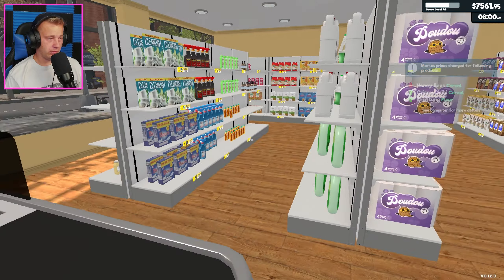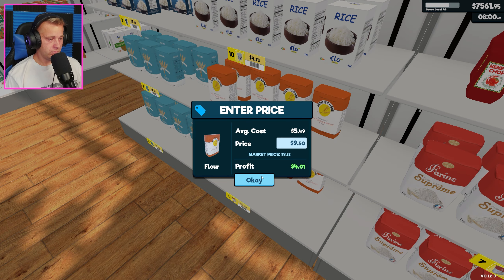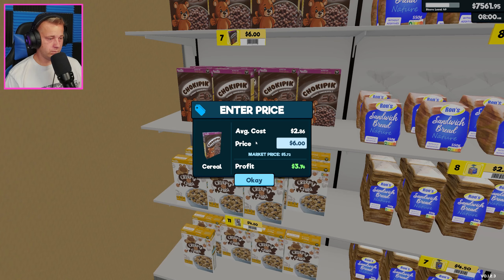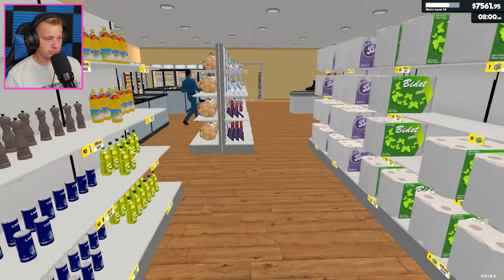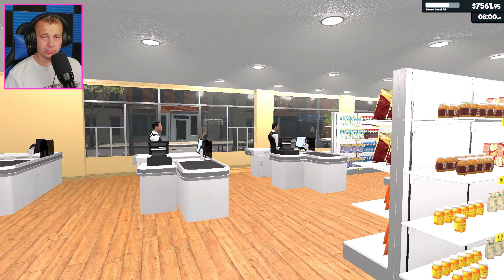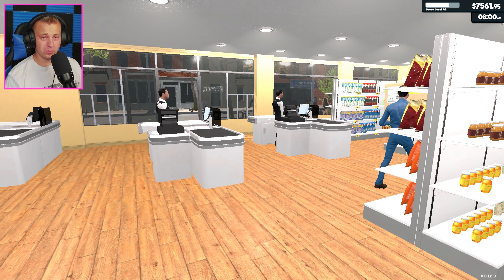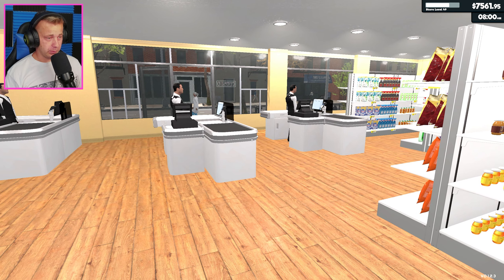Cereal and flour - let me get these adjusted real quick. We'll go 3.50, and then two cereals we need to adjust. Oh wow, this one went way up - go 5.60 on that. Okay, I'm gonna go grab a refill on coffee real quick. I'll be right back. If for whatever reason I forget to edit the cut I'll try not to, but if I do, you guys can skip ahead.